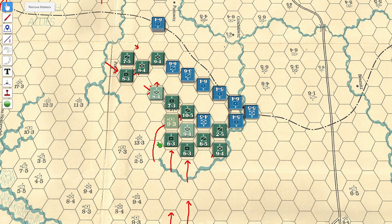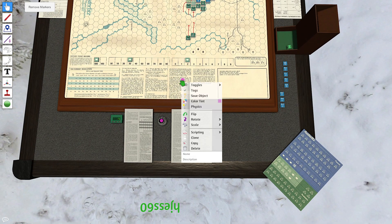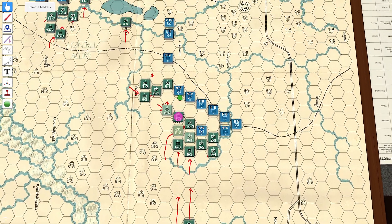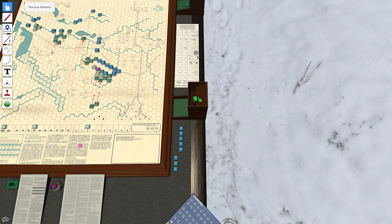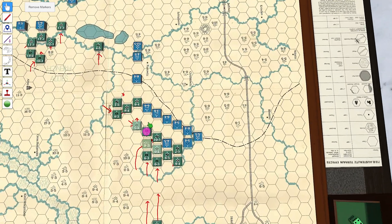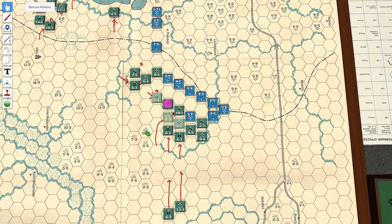I'm going to mark my artillery when they fire with a marker, as always. This artillery is going to fire at this cavalry all by itself — we know that's 1-to-1 odds. Let's see if we can push him back. We do not push him back, however we do not suffer the attack of retreat. Why? Because we're an artillery piece.